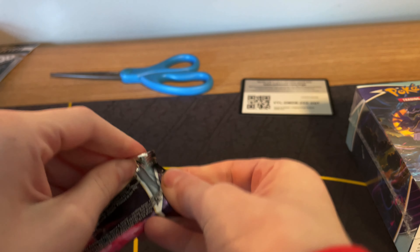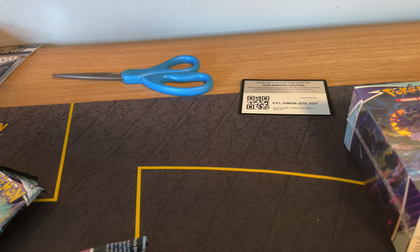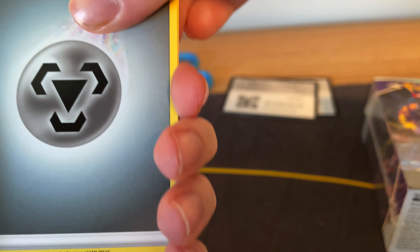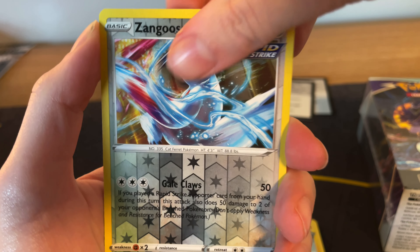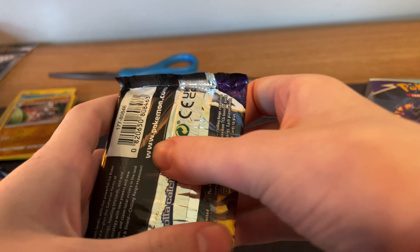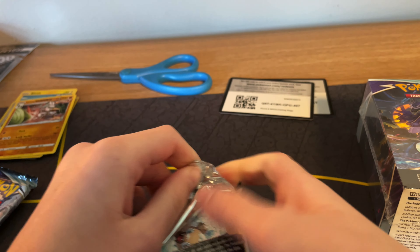And then we got four Chilling Reign Booster Packs. Let's go with the first one. The goal for Chilling Reign packs is to pull that Blaziken VMAX Alternate Art, which is worth more than $100 — which is absolutely crazy. So let's see if we can pull that valuable Blaziken VMAX. We got: Fog Crystal, Brawly, Diglett, Stufful, Shuppet, Kubfu, Whimsicott, Zangoose, Glarian Sirfetch'd — Rare. Alright, first pack in. We don't get anything, but that's totally fine.